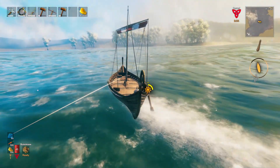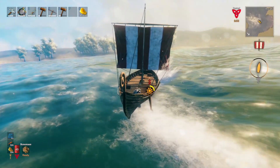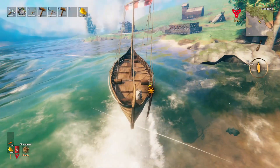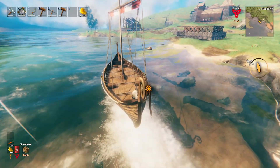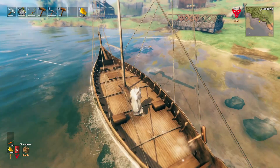If your sails are fully down it will cause you to make a much wider turn than needed. While docking, make sure to stay slightly offshore — this will prevent you from getting stuck and from taking unnecessary damage. Also, your boat will come to a full stop the moment you jump off the side.